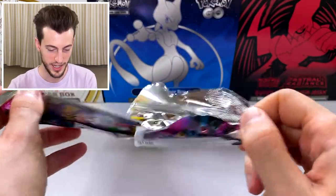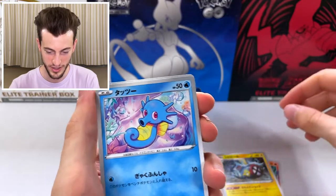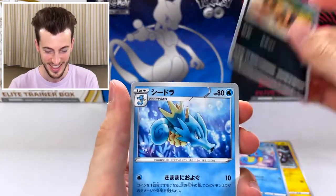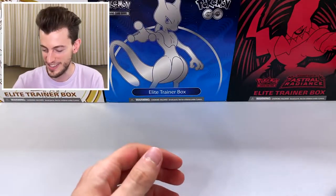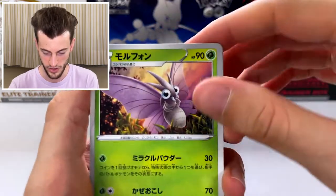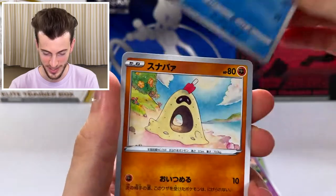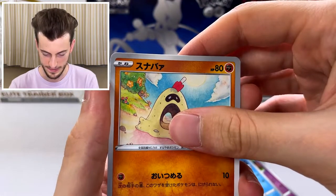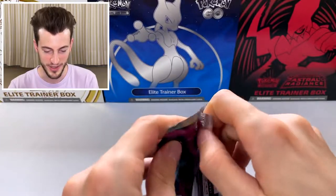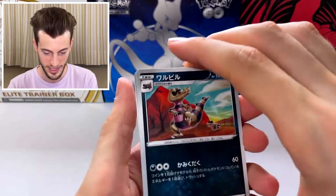Can we pull the alt art? Come on, we've got to find it. Another Munchlax, electric, Sandygast, horsey. Always ends with a dud — I hate that. What's your favorite card from this set? Are you enjoying the art style? I think they're really doing a great job with the artworks. Venomoth. Seal. Sandygast — I thought for a moment we had a full art for some reason. We've got to be coming up to something because we ain't finding anything.